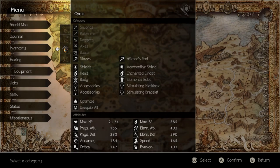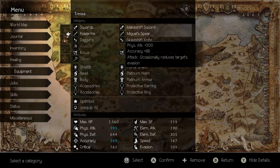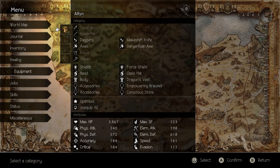We're mainly going to need a rod. You don't really care about Tressa or Alfin's equipment - I have a lot of them just have makeshift stuff because I don't care. They're not going to be really attacking too much, and if they are they're going to be using items to attack.